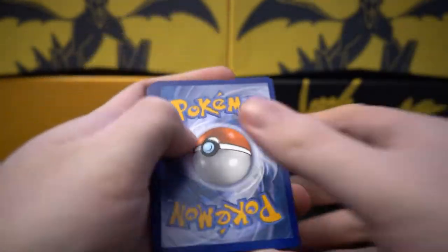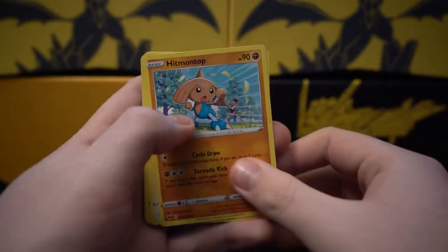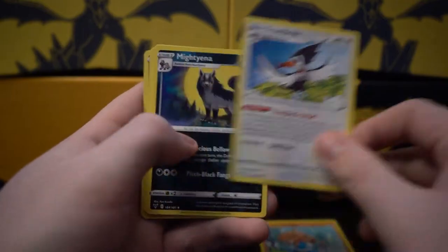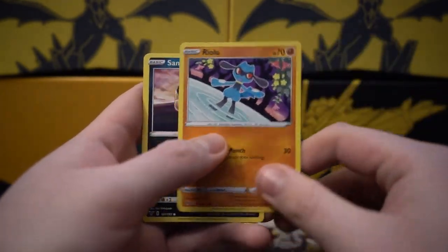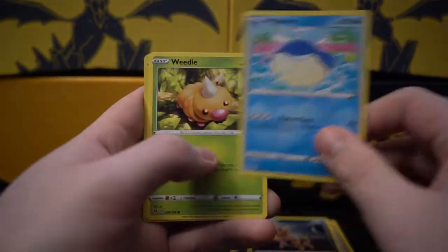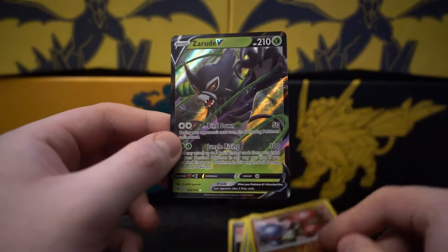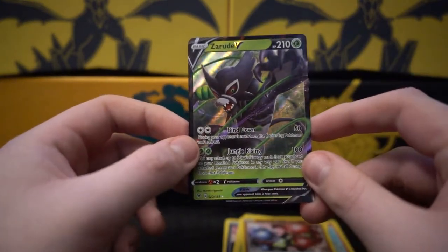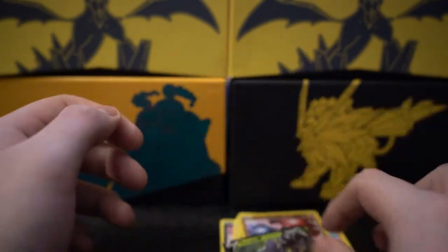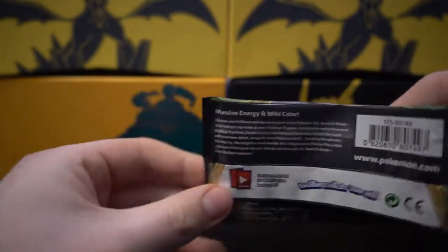Slid off the code, four to the front. We got Trumbeak, Mightyena, Lightning Energy, Ferroseed, Riolu, Sandile, Shelmet, Weedle, Zygarde. Zygarde is the reverse, and we got Zeraora Sandstorm. There's nothing on Durant. So we got one V so far from five packs — that's pretty bad.